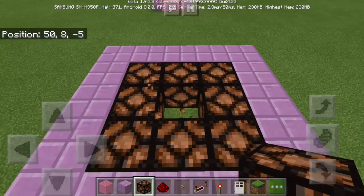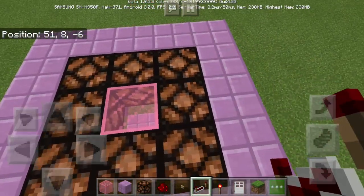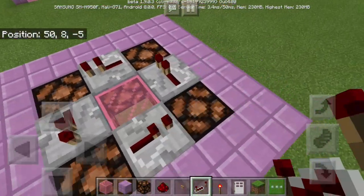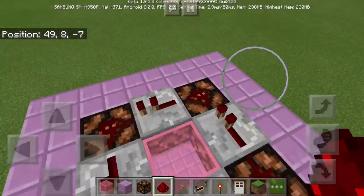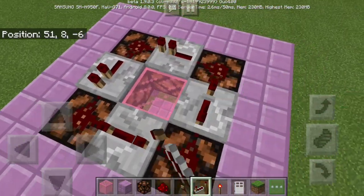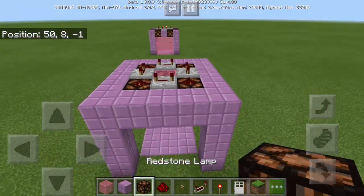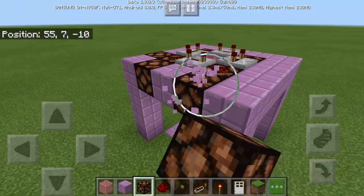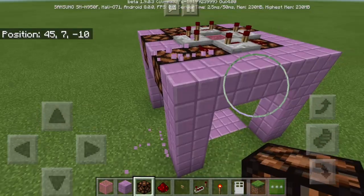There we go. But the middle must be pink stained glass. Next, what we're going to do is to use some redstone repeaters. We're going to put them just like this — it must be like circular. And then between the repeaters, there must be some redstone dust connecting them. Next, we're going to change the tick delay of the redstone repeaters — all of them at maximum, just like this. And then we're going to remove this part right here, and also this part. Now do that on all 4 corners. There we go — redstone lamps.